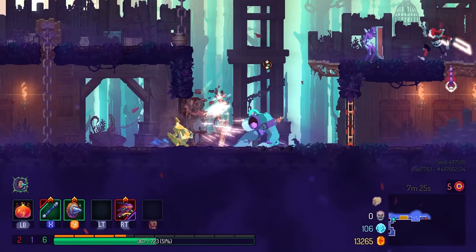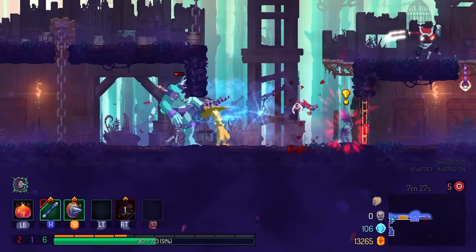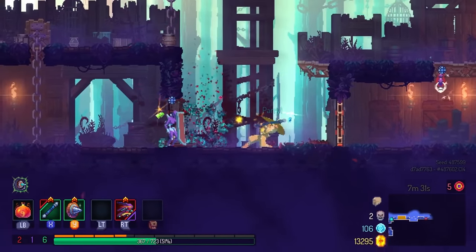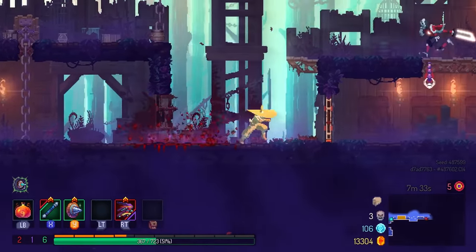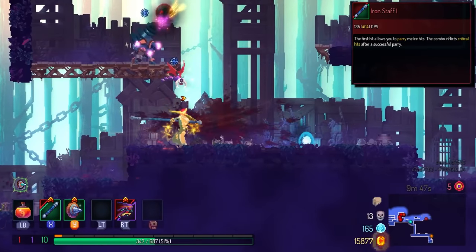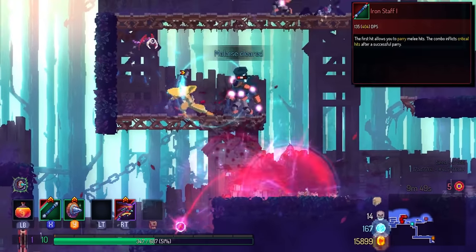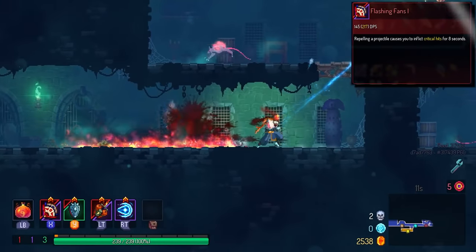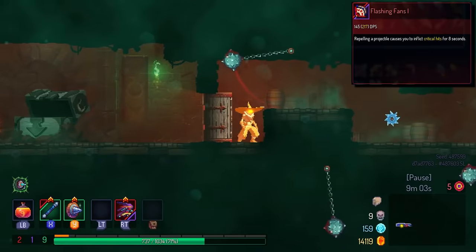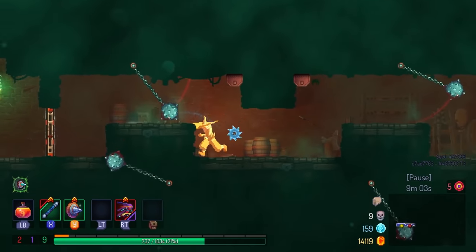This is something I don't have too much experience with — I definitely have to try out the Cocoon a bit more to get the feel for it. Some select weapons in the game also have a parrying property. The Iron Staff from Fatal Falls can parry melee attacks but not projectiles or bombs. The Flashing Fans from Bad Seed can deflect projectiles and bombs but not melee strikes.